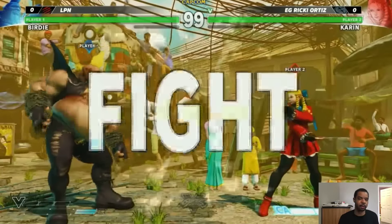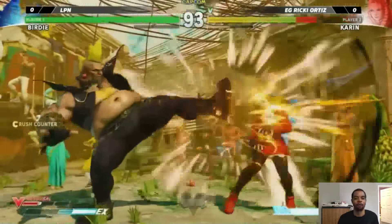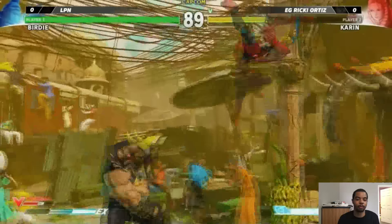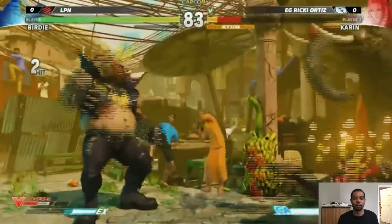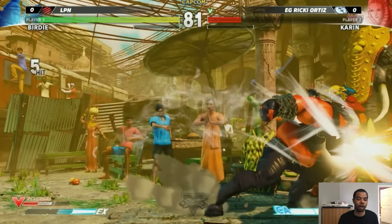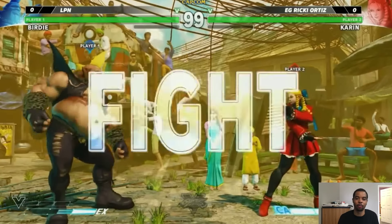Now let's look at the cons. She has very low health, so if you're not doing your job and you're getting hit, prepare to die relatively quickly. She also has low stun, so you need to watch out for that when playing Karin because you're gonna see your health bar drop dramatically if you're getting hit with a full combo — especially in Street Fighter 5, where games end so quickly because everything hurts, and super combos don't really scale now.